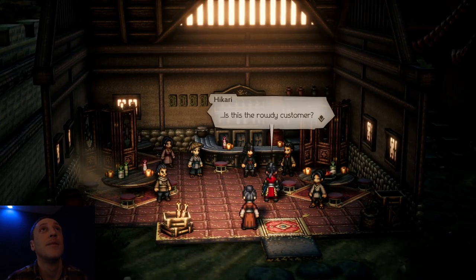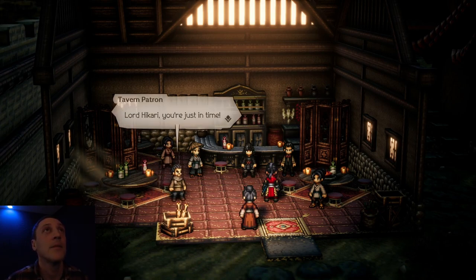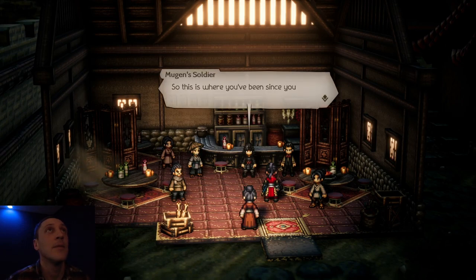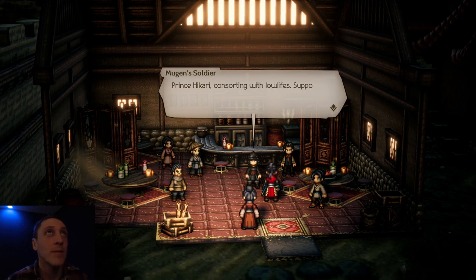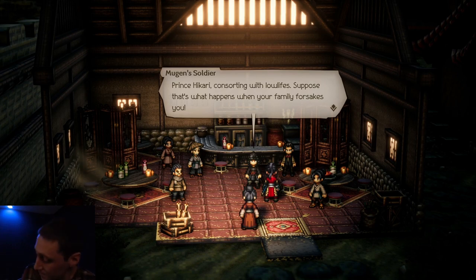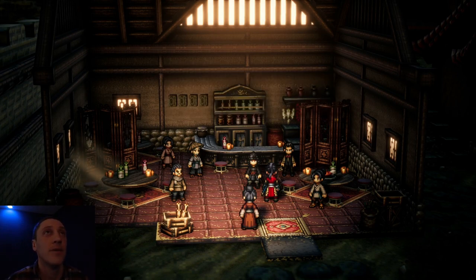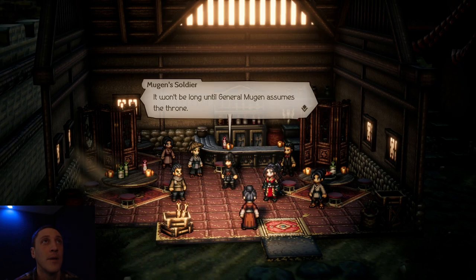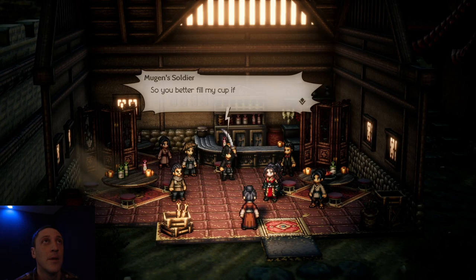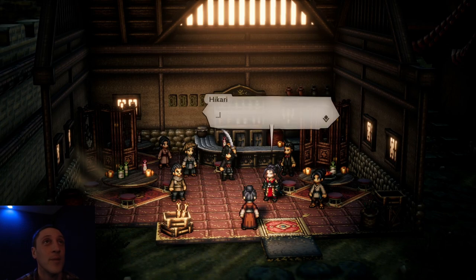Is this the rowdy customer? 'Lord Hikari, you're just in time.' This is where you've been since you were driven from the castle. 'Prince Hikari, consorting with lowlifes — suppose that's what happens when your family forsakes you.' Harsh. 'You've got some nerve.' Then we're told: the king grows weak, his mind frail, he can barely lift his sword. It won't be long until General Mugen assumes the throne — so you better fill my cup if you know what's good for you. Wrong move, sir. I think you've had quite enough.